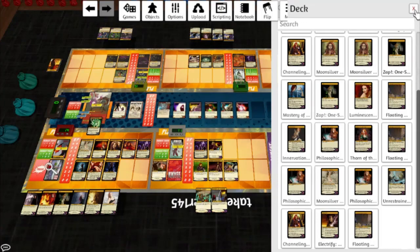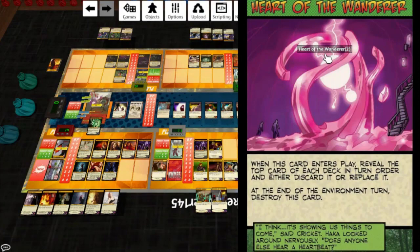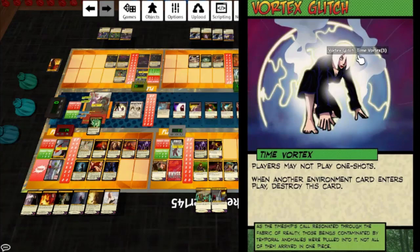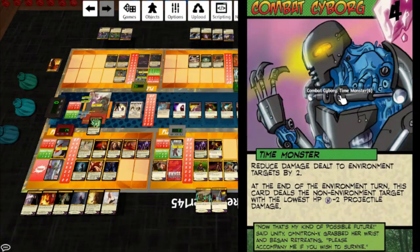Let's take a look at the Continuance Wanderer — we didn't get to see it do a whole lot. Temporal Reset: when this card is played, destroy other environment cards, then shuffle two cards from each trash pile back into the deck and each non-character target regains HP; then the environment turn destroy this card. This is a much improved card because it used to destroy everything and that really sucks. Heart of the Wanderer: reveal the top card of each deck in turn order and either discard or replace it; environment turn destroy this card. Vortex Glitch: players may not play one-shots; when another environment card is played, destroy this card. Vortex Interference: whenever a hero uses a power, destroy one hero ongoing or equipment card — that's rough. Combat Cyborg: reduce damage dealt to environment targets by two; the environment turn this card deals the non-environment target with the lowest HP two projectile damage.